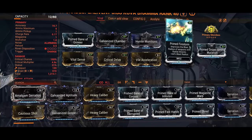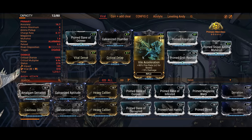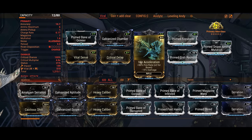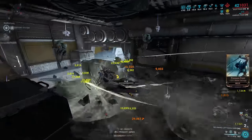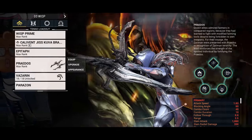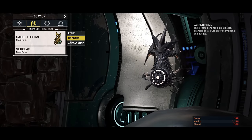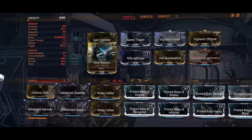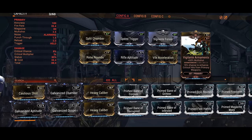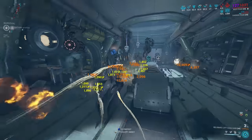Moving on to the Kuva Brahma build — quite similar. Since I don't need reload speed, I replaced Prime Fast Hands with Vile Acceleration for even more fire rate. Both weapons have ammo mutation: the Zarr uses Ammo Mutation in the Exilus slot, while I went with Prime Sniper Ammo Mutation on the Brahma. For additional utility I'm using the Praetus for the increase in sprint speed. And for my Sentinel, I have Carrier Prime, which increases my ammo capacity and ammo pickup rate. Since it's a Sentinel, I can use a primary Sentinel weapon to equip the Vigilante mods, increasing my chances of hitting an additional critical tier to boost my damage output.